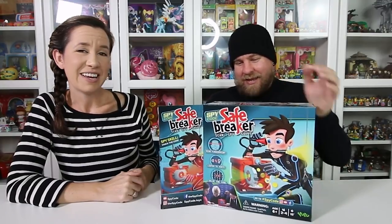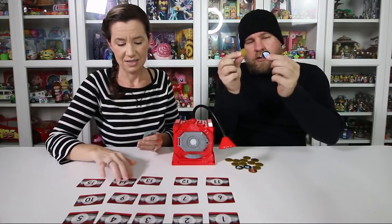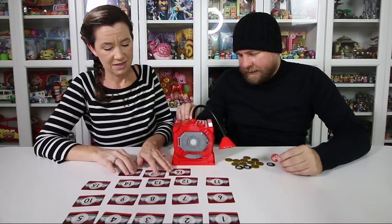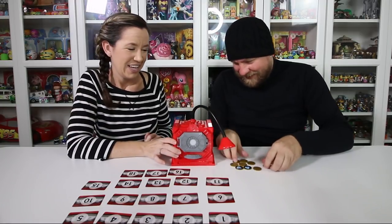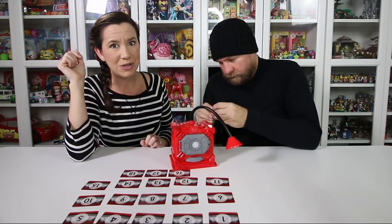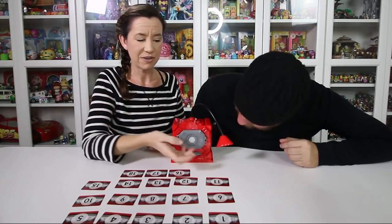We're gonna get this out of the box — let's see who's better at cracking the safe. So you start off by laying all the number cards face up, take all your coins, your diamond stickers, and your alarm bell, and put them in the slot in the back. There's a little slot in the back and that sends them into the safe. The first person to get five coins wins, or two diamonds wins.